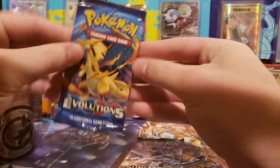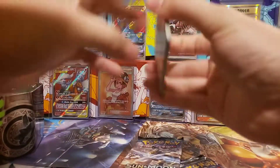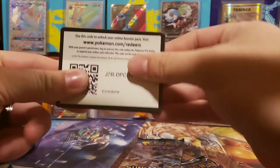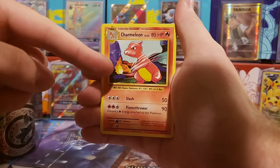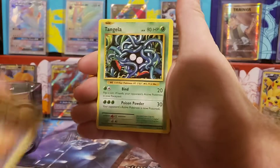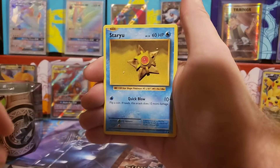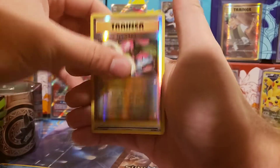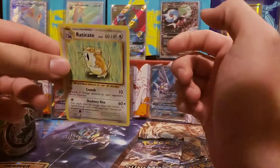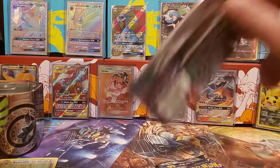Evolutions right there man — beautiful set. See if we can pull that Charizard for him. We got a super potion, Charmeleon — that's my boy — Charizard Spirit Link, Tangela, Ponyta. The reverse holo is a Venusaur Spirit Link. I don't get why that's what people want to see — that's just the luck in Evolutions.